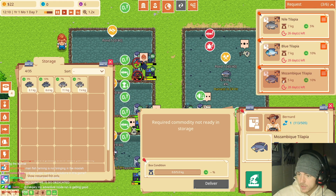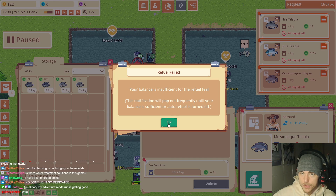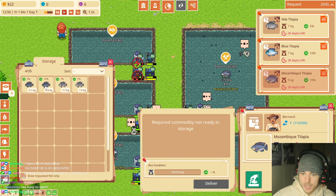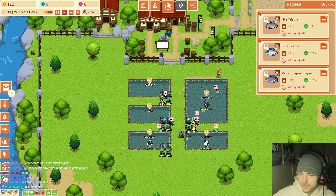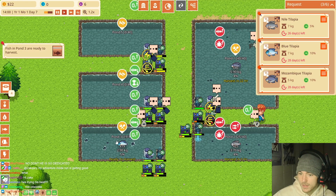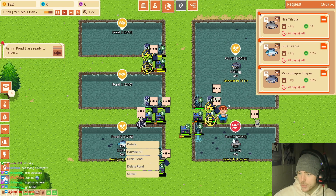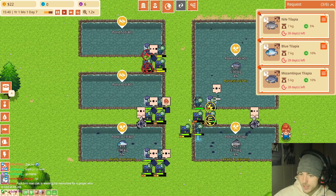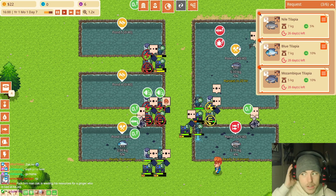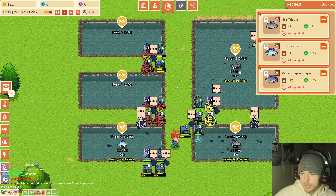I don't have any blue tilapia or Mozambique. Refuel failed — oh, I'm out of money. I've gone too big too quickly. Let me make some money. Fish in pond two are ready to harvest. Balance is insufficient for refuel. Just harvest the fish so I can sell them and make some money — stop refueling things!